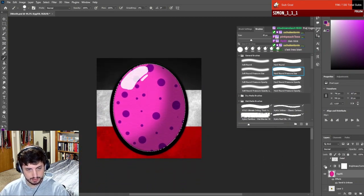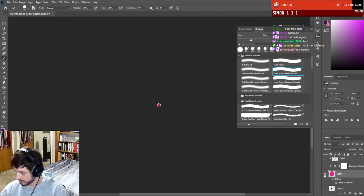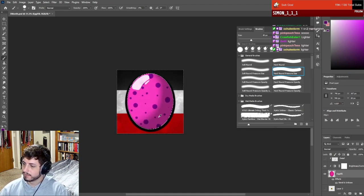This one or this one - lighter or darker? Chat is saying lighter, darker, darker. I think I might go lighter - I think it popped more. Yeah, I think I'm gonna go with lighter. Okay, sick.